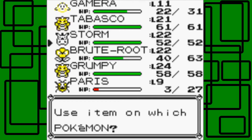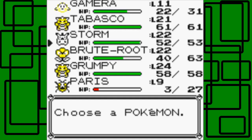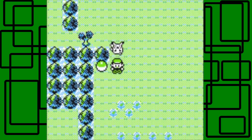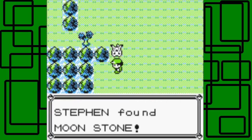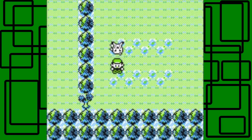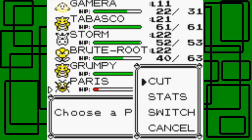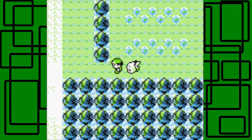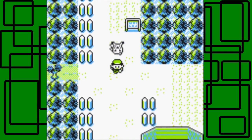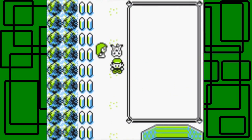There's an HP Up - let's see who needs it the most. I guess Storm again, since it only has 52 HP - Storm should have 53 HP now instead of 52. I like the music here. There's another item - it's a Moonstone. Another Moonstone, awesome! And then you can just cut right here to get back to Viridian City.